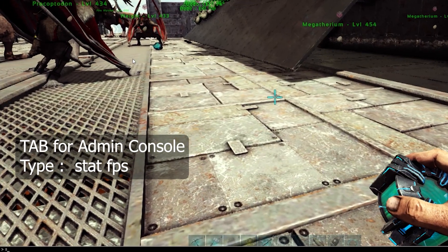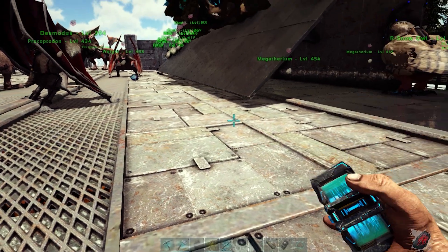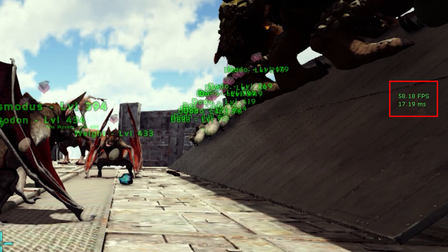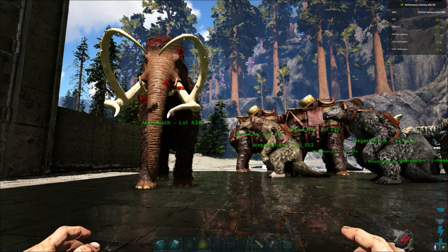So guys, to display FPS, press Tab to open the admin console, then type 'stat fps' and press Enter. As you can see on the right side near the middle, we can see the FPS and the latency.